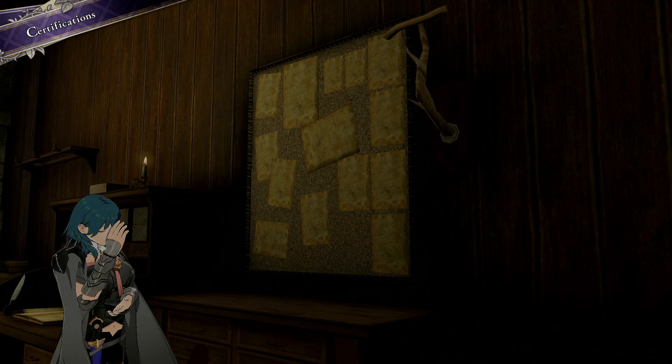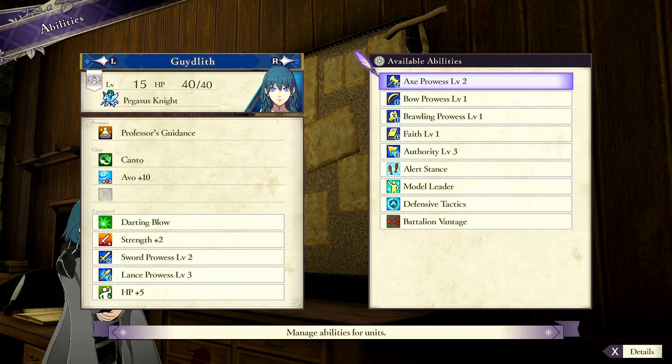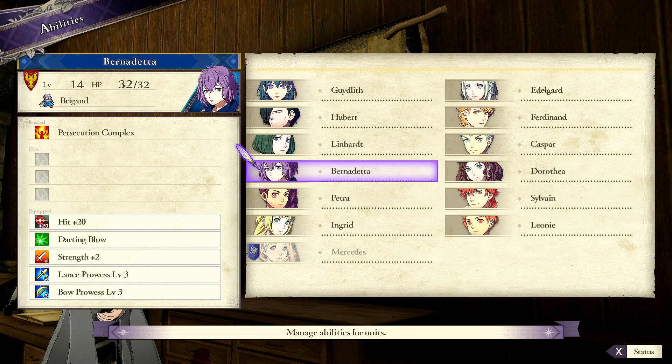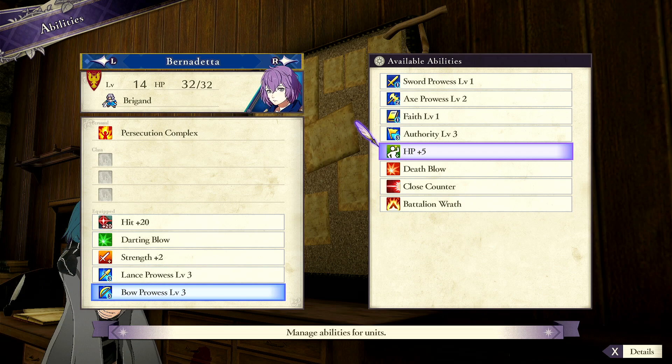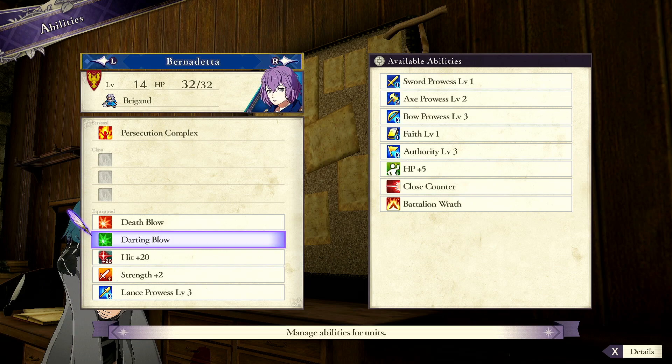Let me show you these units. Byleth is one of my least built-up units - I could run alert stance, I'd rather have the plus five health until late game, but that's not even one of my best units. Let's look at Bernadetta right now. You see any problems with this build? You see anything you like? Death blow, darting blow, hit plus 20, strength plus 2 before Chapter 6. I think you might like that.